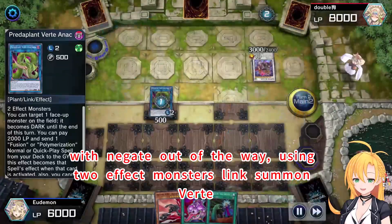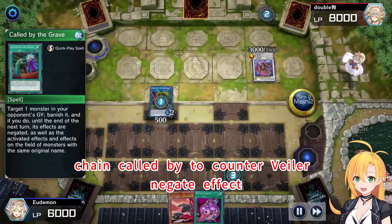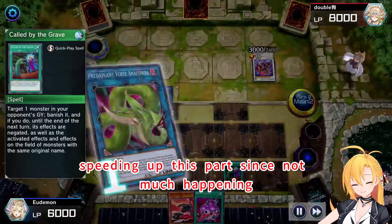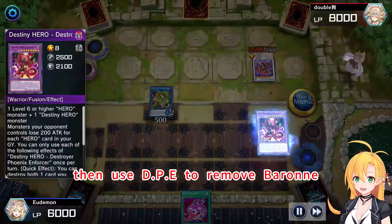Using 2 effect monsters, link summon Barret. Use its effect to send Fusion Destiny and summon D.P.E. Chain call by the 2, counter with 1 negate effect. Speeding up this part since not much is happening. Then use D.P.E. to remove Barney.